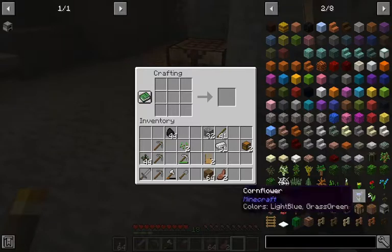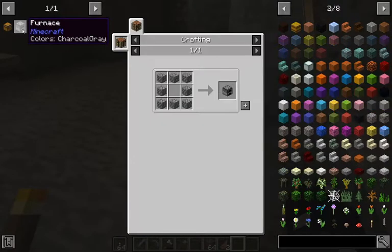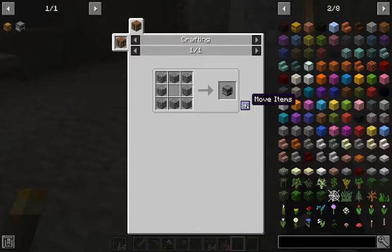Yeah, it puts the bookmarks over here — that's good. We can have a list of stuff that we use all the time, like chests. We can bookmark chests as well, and that way when we need them we just go like this and do shift-click. I think that's a great idea — JEI, you guys did good.